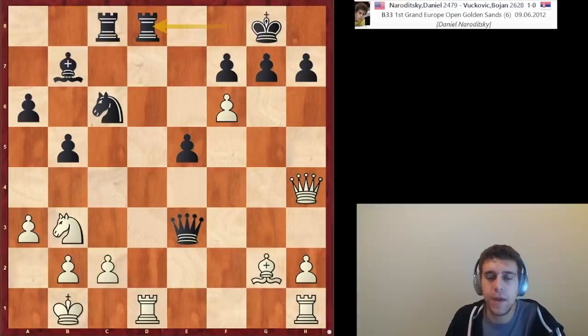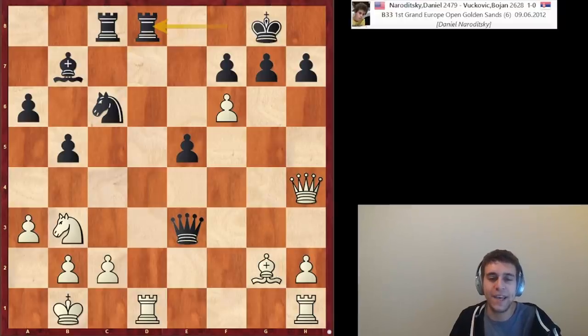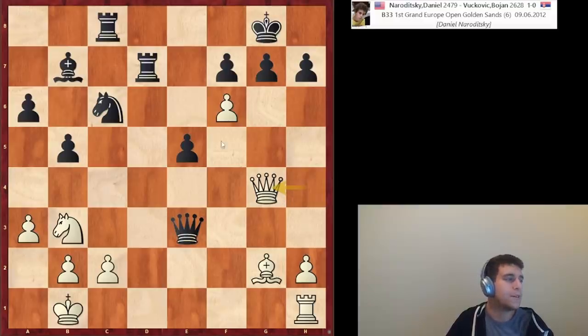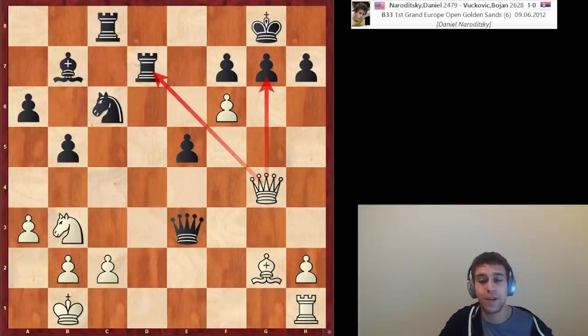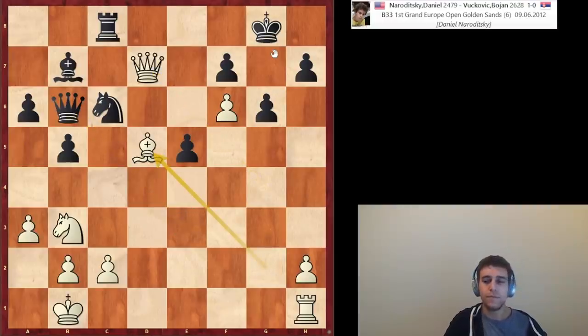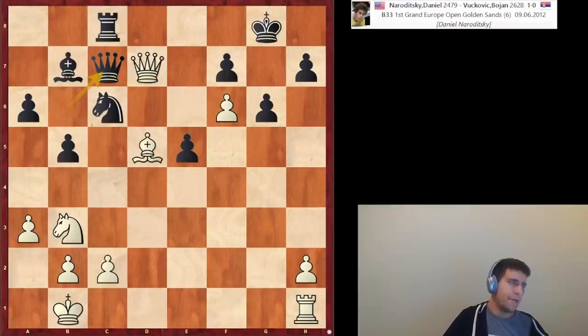My opponent is a 2600 GM. I narrowly missed a norm in this tournament. In this position I made a really nutty move — white has this pawn on f6 and I was thinking about how to attack g7. I decided to play rook d7. The idea: rook takes d7, queen g4, and I pick up the rook because of the mate threat against g7. Not only do I pick up the rook but the queen on d7 is really strong. My opponent drops the queen back to b6, I go bishop d5, queen c7 — a very strong move.